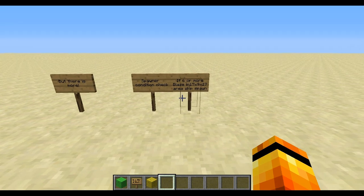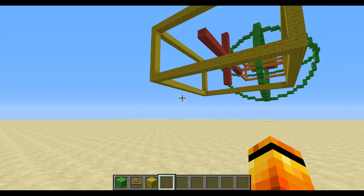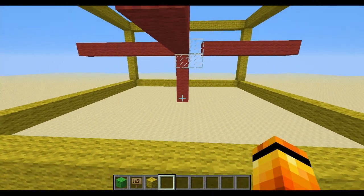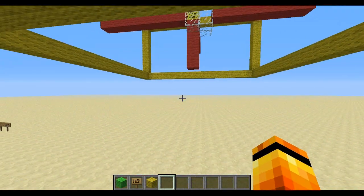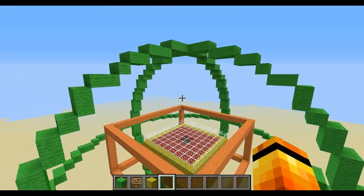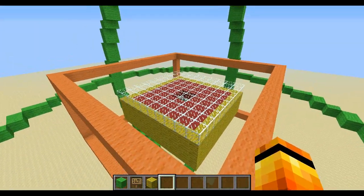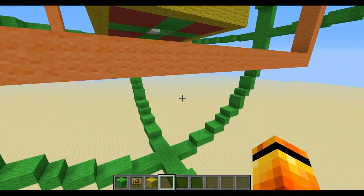In any mob spawner, if there's more than six of that mob in a 17x17x9 area around the spawner, the spawn condition checker will block spawning. So the collection point needs to be outside that 17x17x9 checker area — anywhere outside that and you're fine.